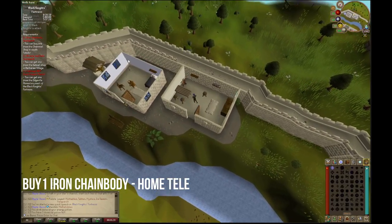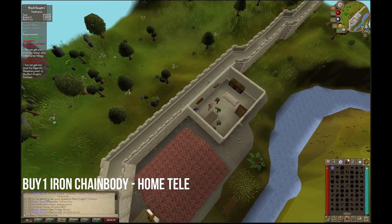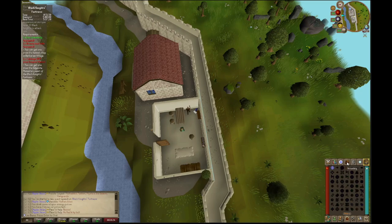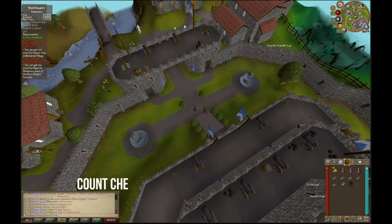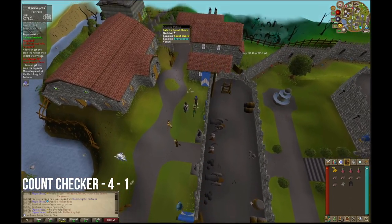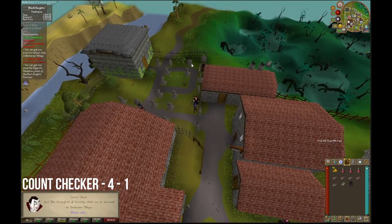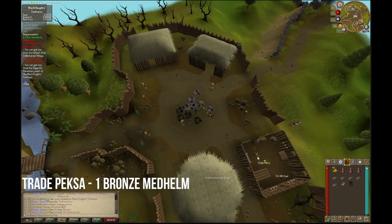Then you're going to teleport to Lumbridge. We're going to head towards the cemetery to talk to the Count Checker. Inside the cemetery, you will find the Count Checker and you're going to talk to them using Option 4 followed by Option 1. Option 1 will teleport you to the Strongholds of Security, where we will then buy a Bronze Med Helm from Pexa.